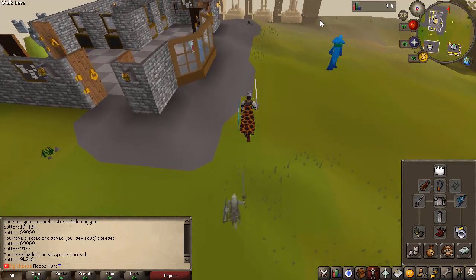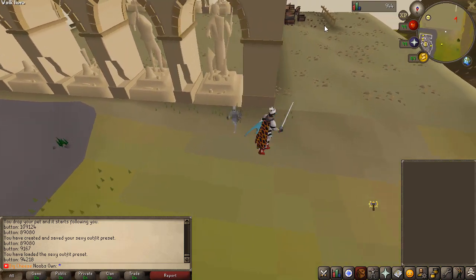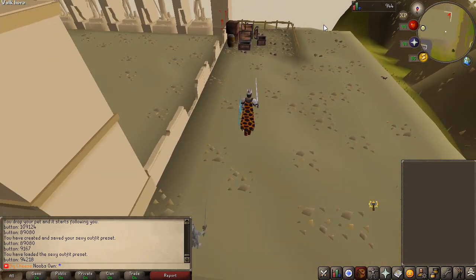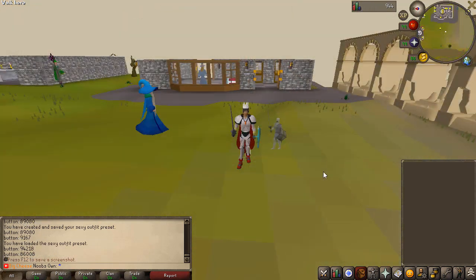At the home area you also have a Duel Arena right here where you can go ahead and stake if you want to, so you don't actually have to use the teleport to the Duel Arena — you can just do it right there.